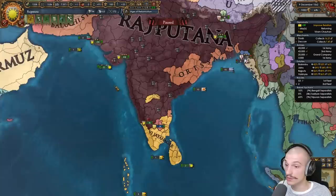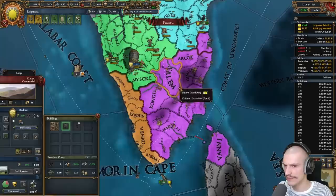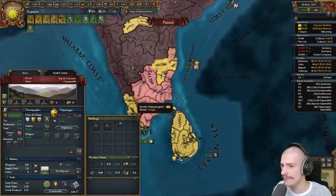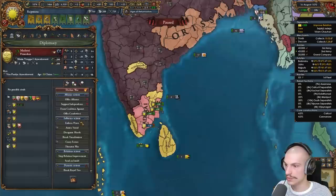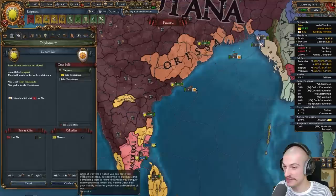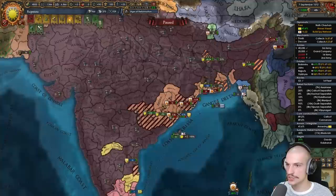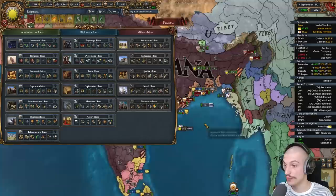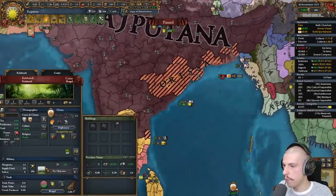We own everything else that we want. Returning non-Indian provinces. Andhra has all cores back — annexing them. Annexing Keladi. Threatening war on Monk Wong — yes, no need to fight them. Tier 6 government form — going with Sociocratic since we need gov cap. We're still fighting Vijianagar for provinces needed for Bharat/Hindustan. Keladi annexed. Annexing Mysore. Getting the printing press dev — can't believe how far we've gotten. Mysore and Andhra annexed. Truce with Vijianagar finally up — declaring reconquest for Jinji and Tanjore.